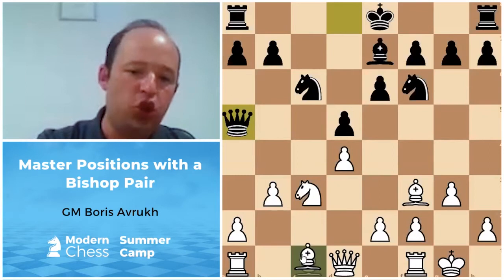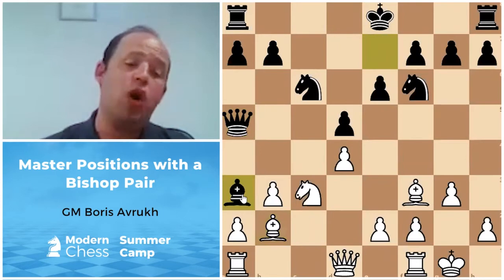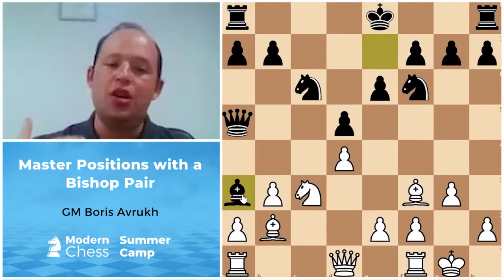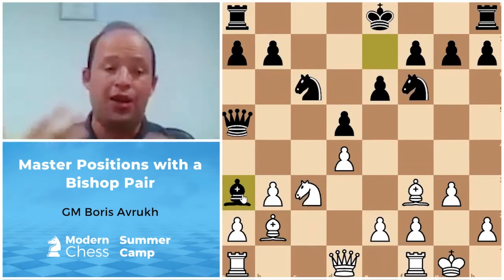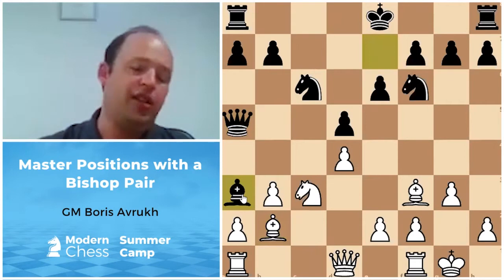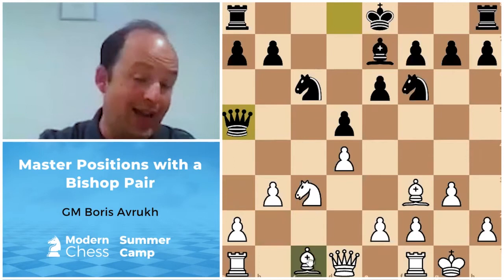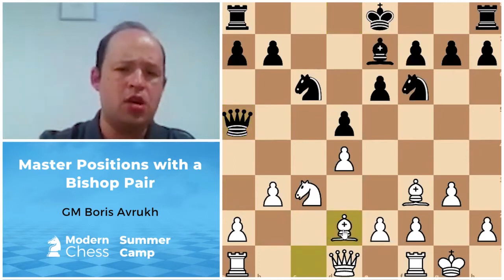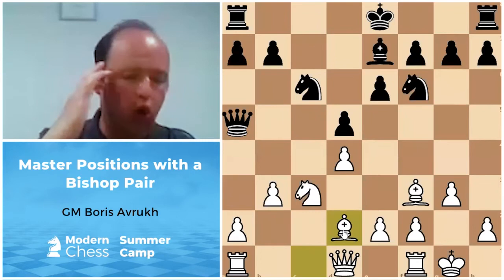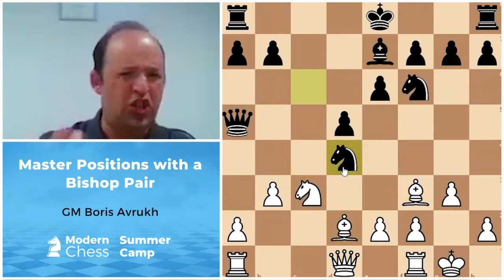Bishop b2 has an obvious problem: Bishop a3, which trades off our bishop pair advantage — the long-term asset we have in this position. If Black gets rid of it, the position becomes equal. Bishop d2 runs into Knight d4 tactics — Knight d4, Knight d5 — and a pawn is simply hanging because of Knight f3, so it tactically doesn't work.